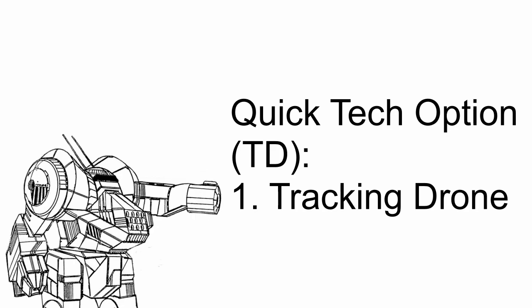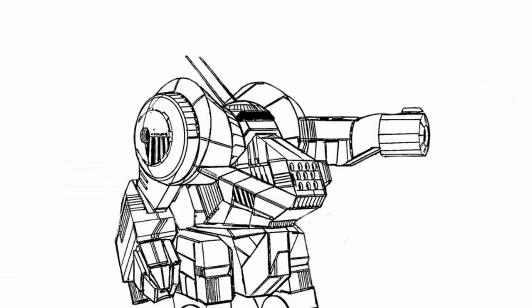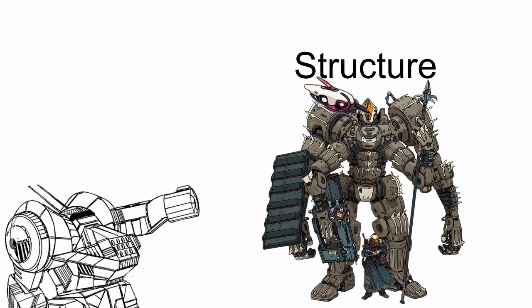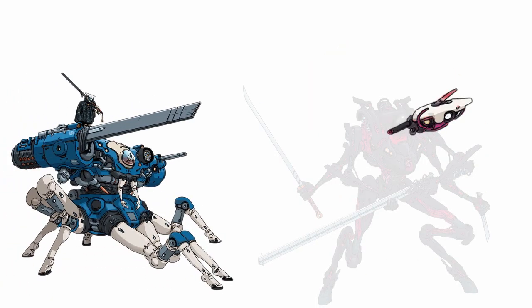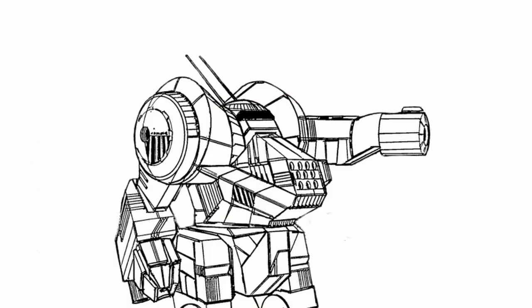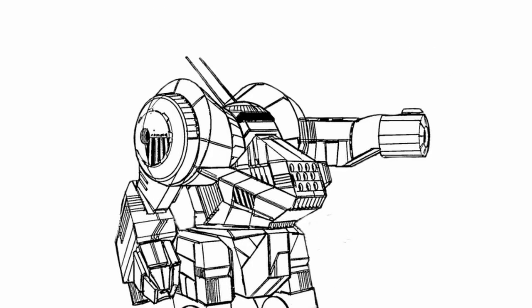Tracking Drone is not quite a drone, but rather a quick tech upgrade that gives you a quick tech attack action called Tracking Drone. To use it, make a tech attack against a target within your sensor range. Upon a successful hit, you know the target's exact location, hit points, structure, heat, and speed, no matter where it is. It also cannot hide, and even invisibility cannot save it from your attack. To remove the Tracking Drone, the target must make a quick action and pass an engineering check. In short, this is the perfect tool to make sure a target can never escape from you.